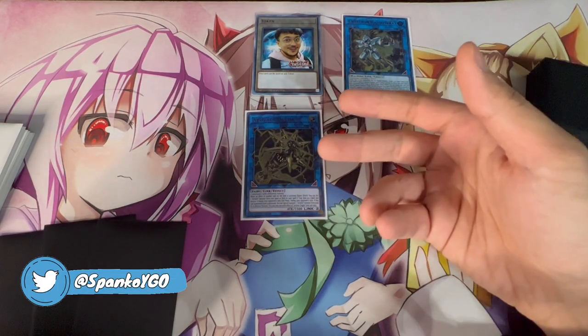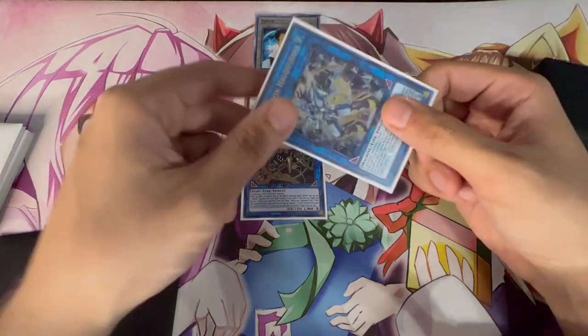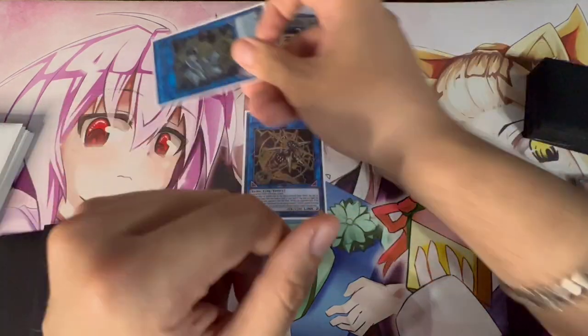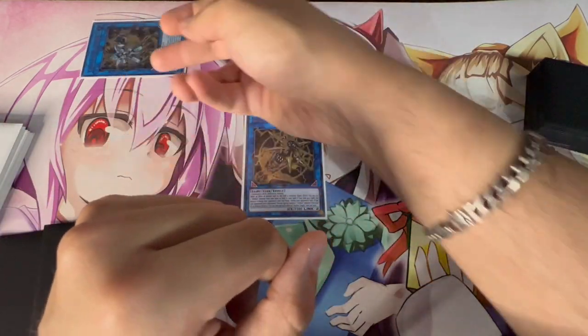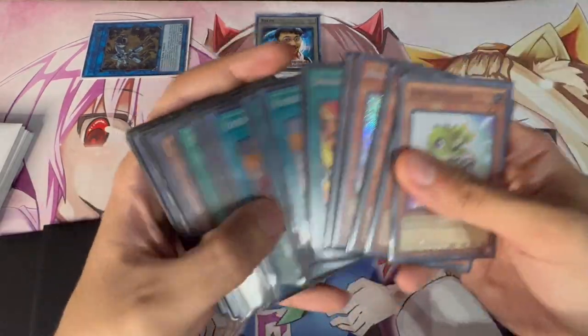On your opponent's main phase, once they do anything, you activate Halqifibrax to banish itself and summon a Synchro Monster from your extra deck. Because Halqifibrax is activating its banish effect, Dagda also gets to activate, setting your Artifact Scythe. This is the card I was talking about — one of the most broken cards in the game. No clue why it's still legal, especially now that Jet Synchron is back.